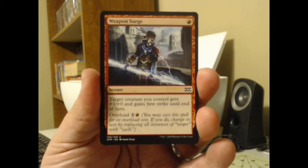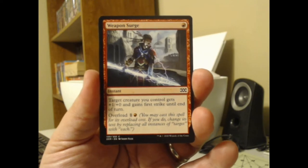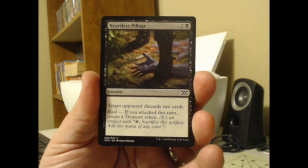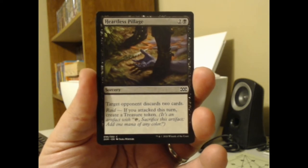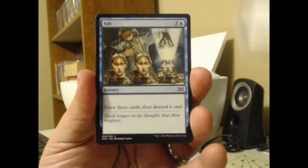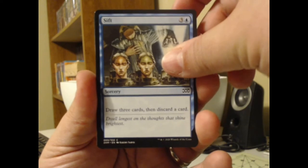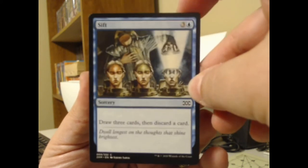We got Weapon Surge — that's a fun one, it's got a fun little overload cost. Each creature you control gets +1/+0 and gains first strike until end of turn. That's kind of disgusting for a common, not going to lie. Heartless Pillage — this is black. Target opponent discards 2 cards, and if you attack this turn, you create a treasure token. Anything that creates a treasure token will make you stand up and take notice. Draw 3 cards and discard a card — I always like the artwork on that Sift, it's really cool.